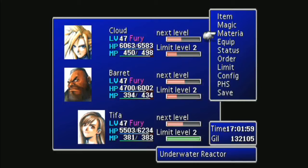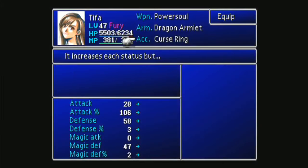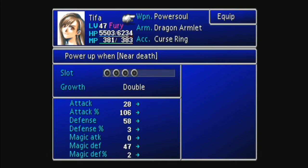She has the Curse Ring. You can't get this until you can go to Mideel, which is in Disc 2. It increases your stats by a lot, but it starts you off in Death Sentence status — which you'll find is not going to be a detriment at all because of the Power Soul.